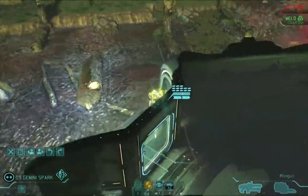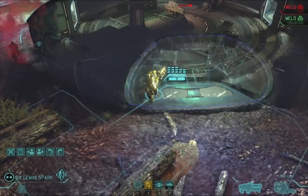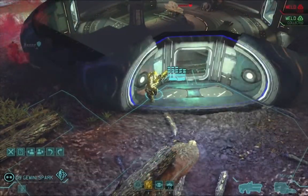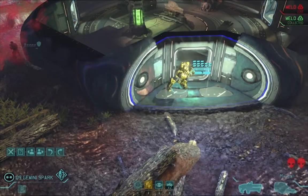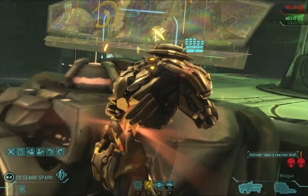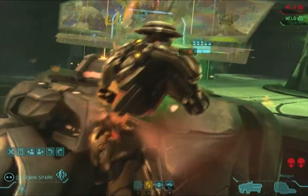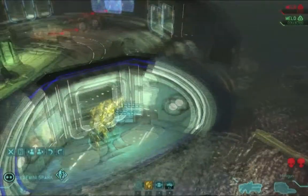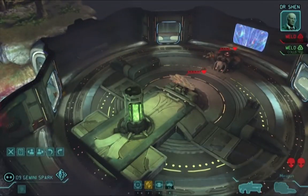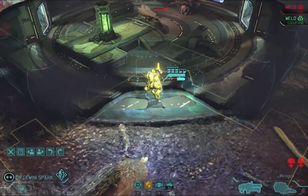I decide to move Gemini closer to a spot where he can bring the pain, but not trigger an overwatch shot. Only, I appear to be mistaken on just what the outsider can and cannot see, and it gives Gemini an unhealthy dosage of plasma. Gemini started the mission off with 13 hit points, which sounds like a ton, but it really means he can only take one or two more shots than anyone else before dying. For that reason, I now have to kill either the floater or the outsider here, or Gemini's life as a cyborg might be ending before it ever really started.